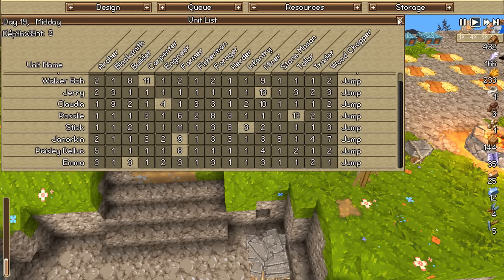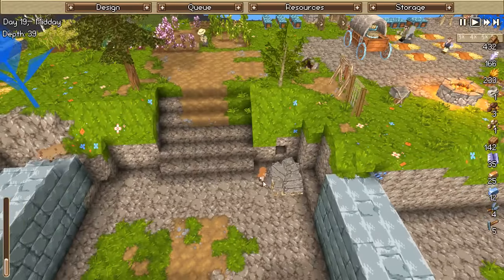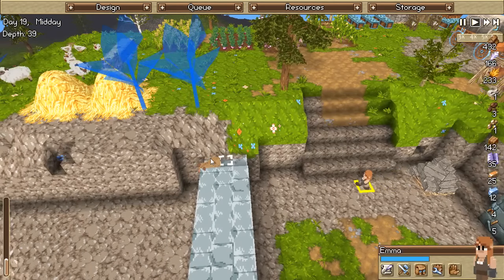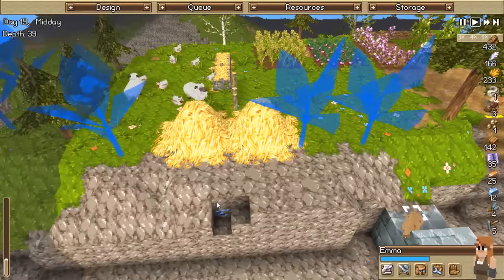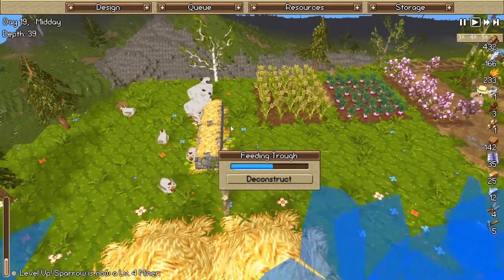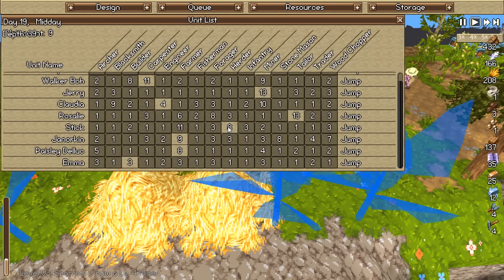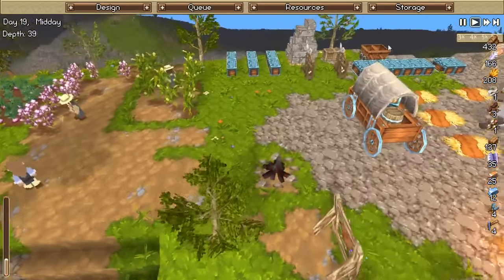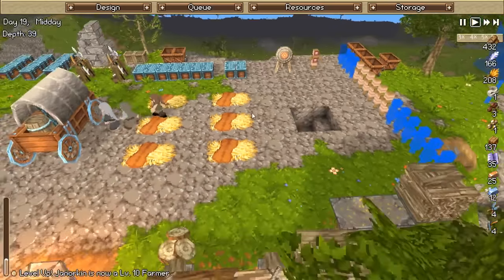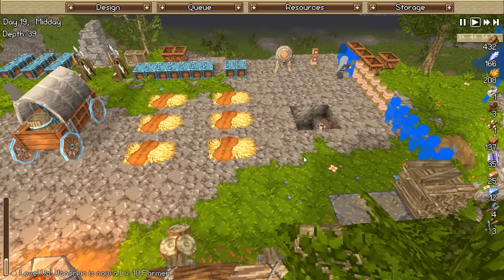Emma's building - once she's done building she'll be back to farming. I'm pretty sure she's close. She's got a last little bit to go and then she's good. The herder is currently in the infantry and he leveled up too - fantastic! I'm sorry buddy, I keep shifting everyone's jobs. That's probably the biggest problem - I keep having to constantly change all their jobs.